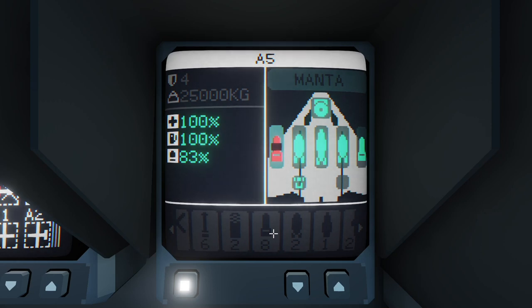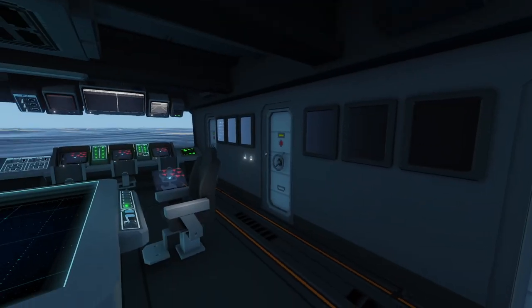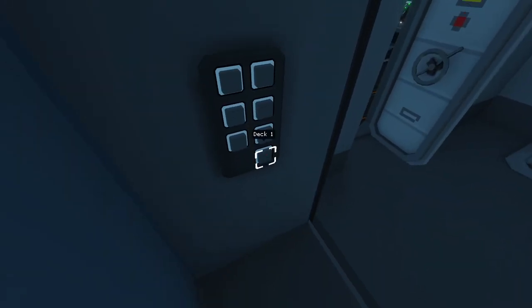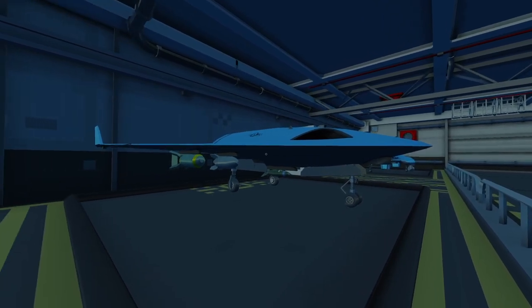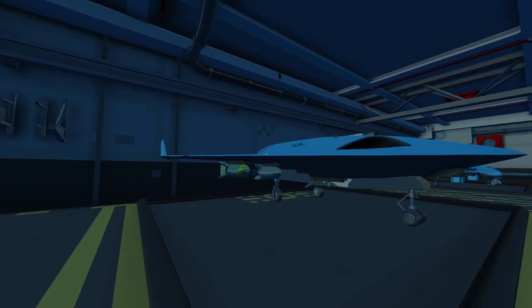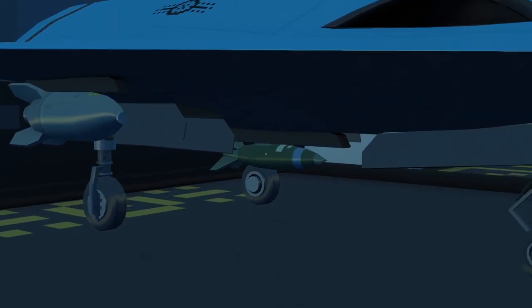I've set these bombs up on this Manta, so let's go down to the hangar and have a look. So here we are on the hangar deck, taking in the ambiance. We've got the three different types of bomb: that's light, medium, and heavy.